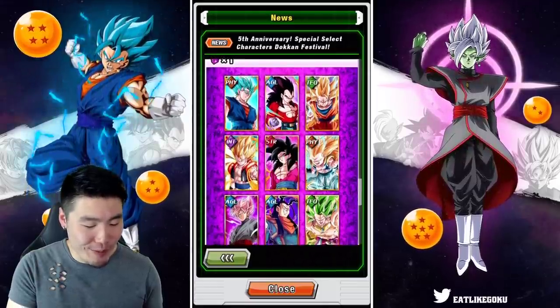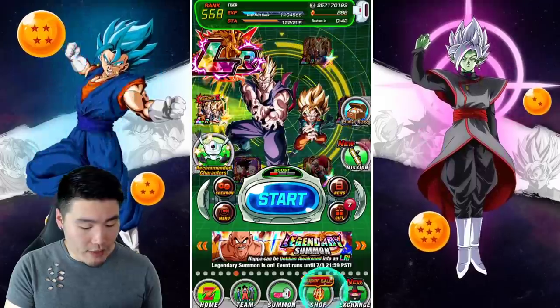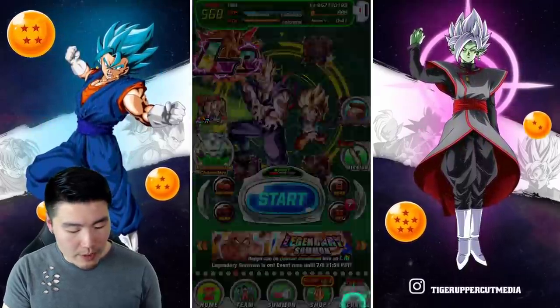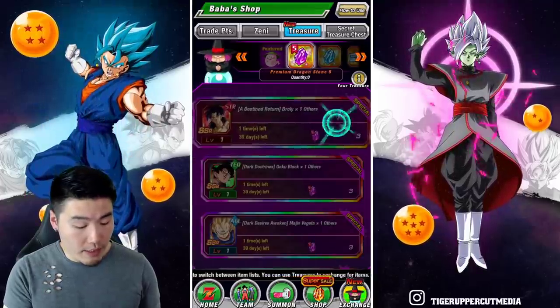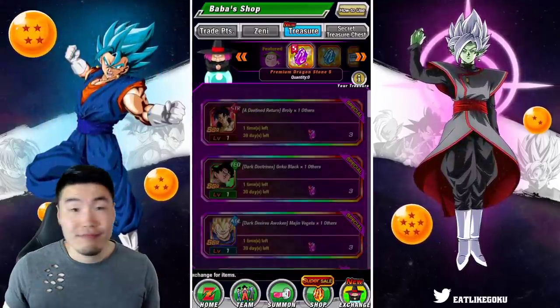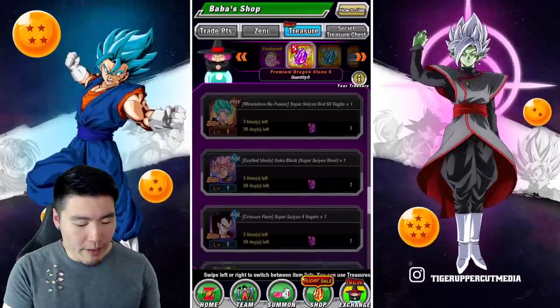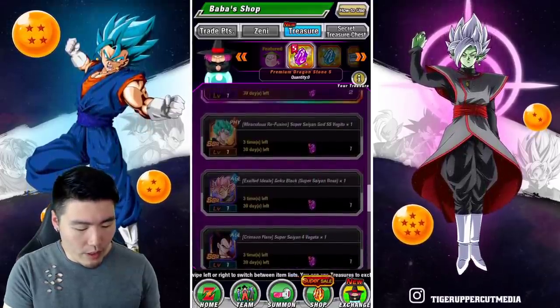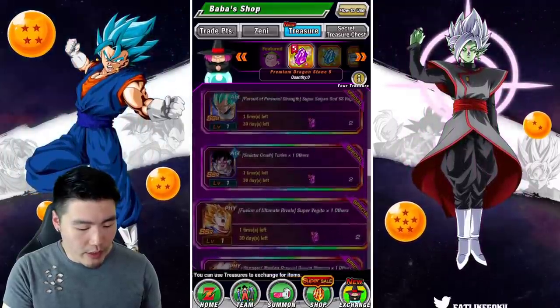These are one Purple Dragonstone each, and that's pretty much it. Once you buy your packs from the Stone Shop, just pop over to the Baba Shop and go over to the Purple Stone Shop right there and pick up the units that you want. And if you have multiple Stones, you can buy multiple 120% leads, or one 120% lead and a category lead, or something like that — so that's always an option as well.